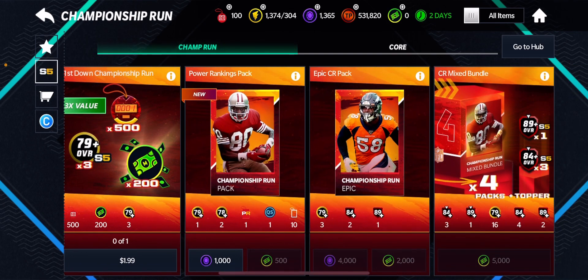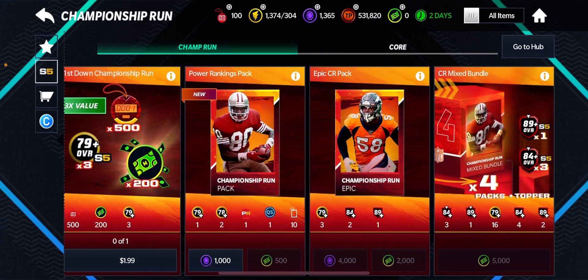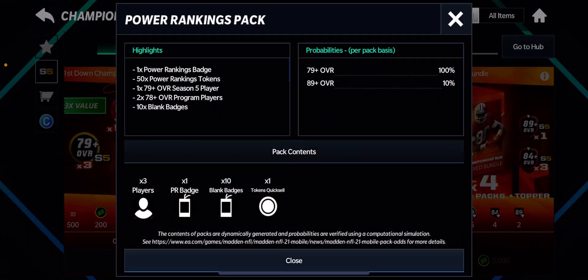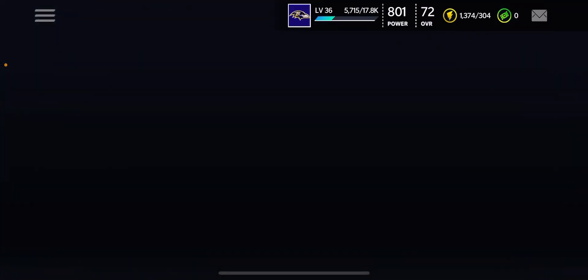We have these Championship Run packs, which is kind of cool, and we also have the CR pack. The Championship Run packs contain one Power Rankings badge, 50 Power Rankings tokens, a 79-plus overall Season 5 player, and 78-overall players with 10 blank badges. The other packs contain 79-overall Championship Run players, 84-plus, and 89-plus.